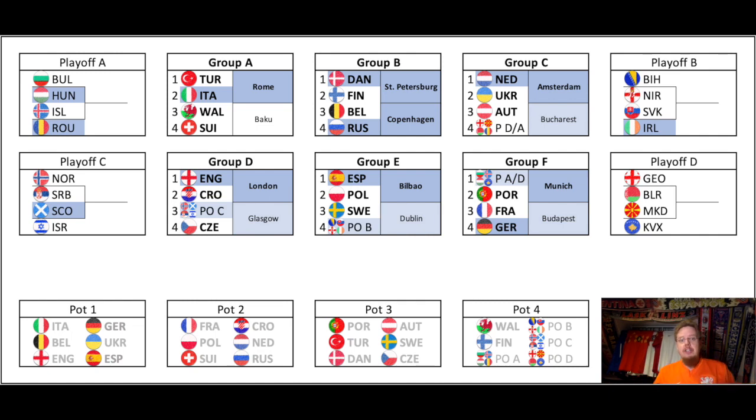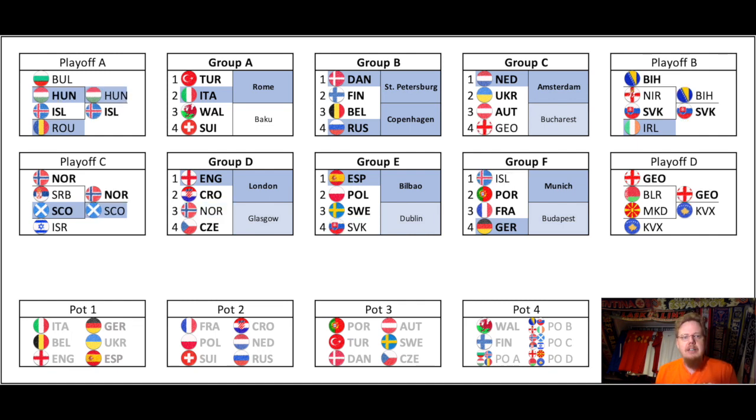These are my first thoughts on the draw. I want to really evaluate it — let's predict the tournament. This is my gut feeling of who will go where. First we have to decide on the playoff winners. In playoff path A, I think Hungary will beat Bulgaria and Iceland will beat Romania, and then Iceland will overcome Hungary. I think Iceland is the best team in there. Playoff path B — that's the one I'm least sure about. I think Bosnia will overcome Northern Ireland quite easily. Slovakia vs Iceland is a toss-up and I would give it to Slovakia, and I have a feeling Slovakia will beat Bosnia.